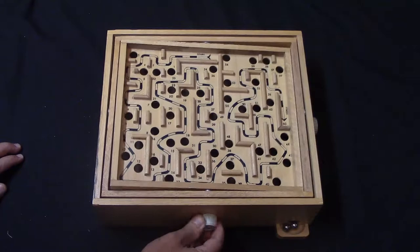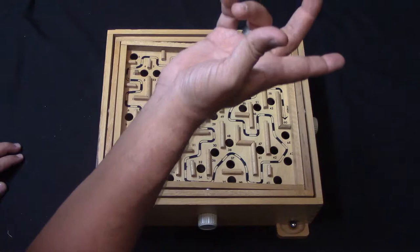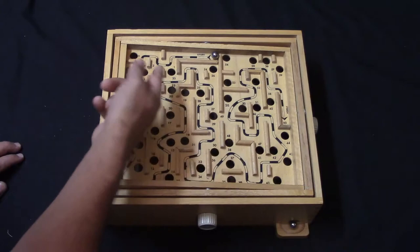Here you have a board and there are a couple of little wheels on here that are going to help direct the board — this one does it horizontally and this side does it vertically. You also have a couple of balls and a little chute that the balls are going to come out of. You put the ball here on the start and you try to get the ball as far as you can down this path in hopes of reaching the finish line.